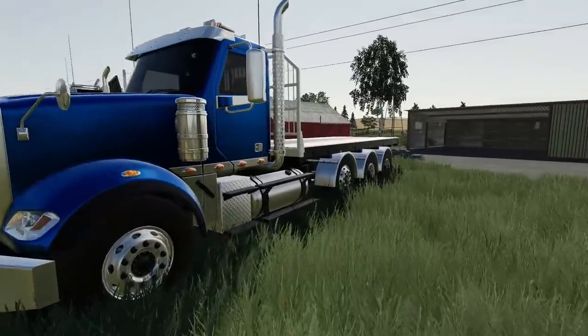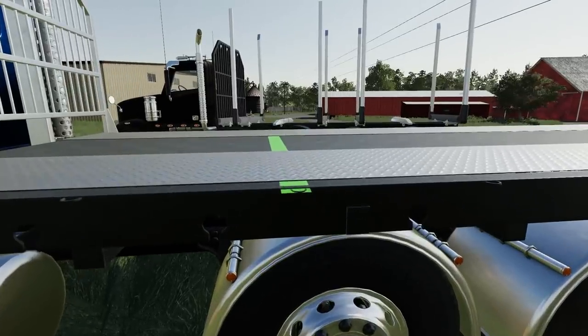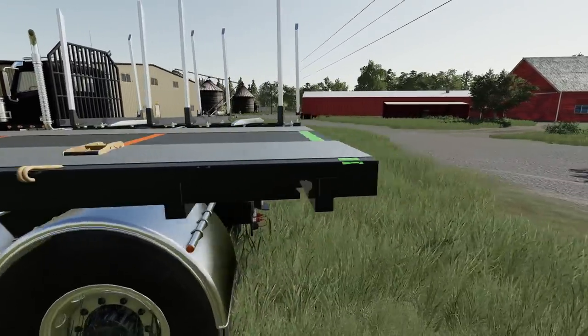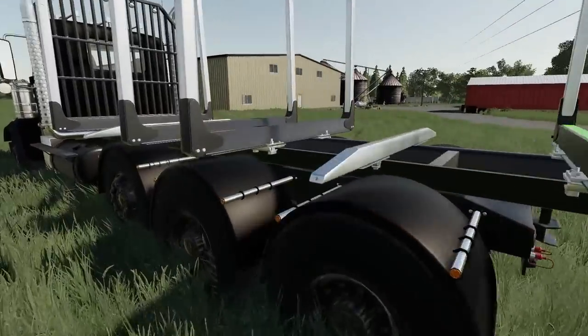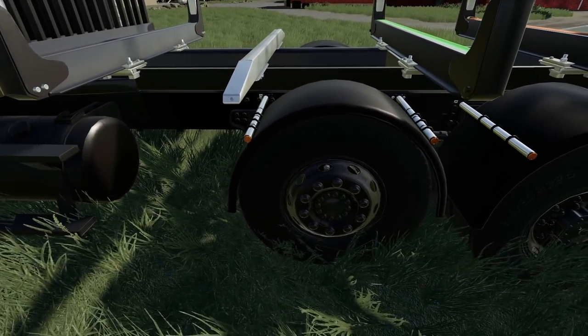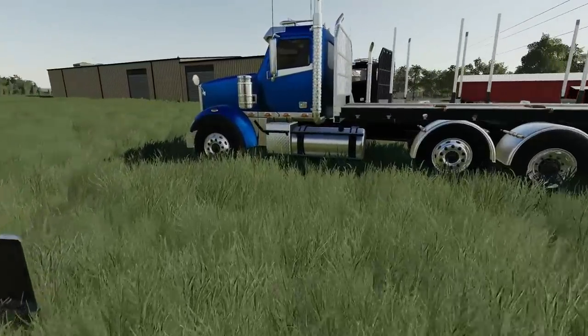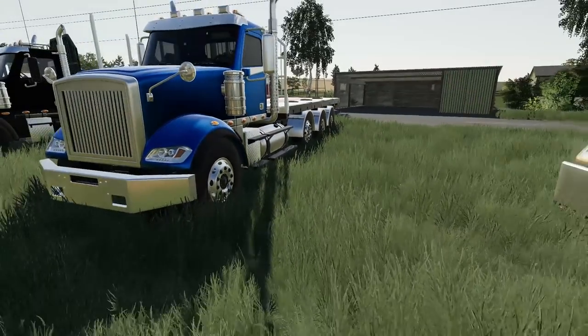Over here we've got our flat deck with a triple axle on the rear. These tag axles can be lowered, which is nice, and of course there are straps down the deck. Then over to our log trailer, which is pretty much the standard fare — same thing, a rear axle that can be lowered, and you've got a hitch on the back. So that's the Warrior Plus Plus. Let's jump over and take a look inside the store.